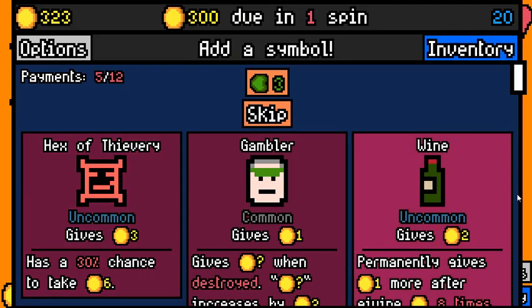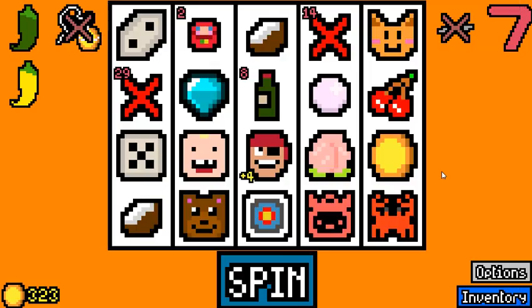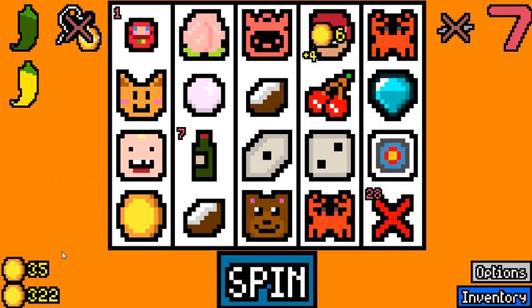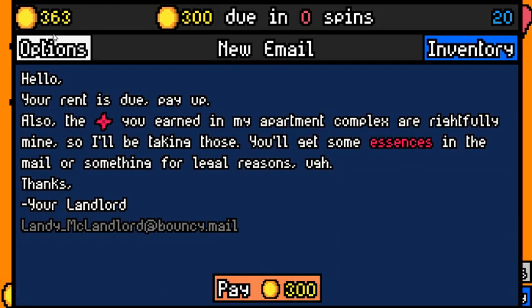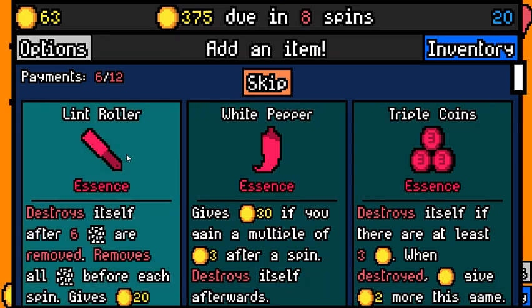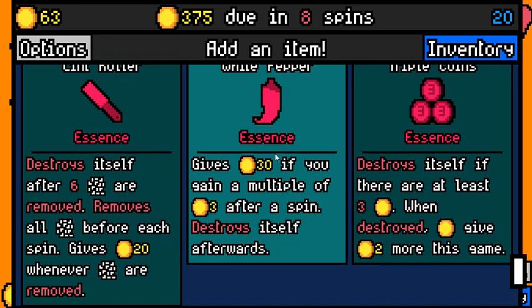So what we need now is arrows, three-value symbols — definitely what we want here. Yeah, we are losing some of our lead. We are a little bit under 375, so we are not a full rent payment ahead anymore. To make 375 we need 48 every spin, and we are more than one rent ahead, so that should be fine.